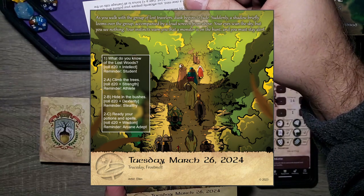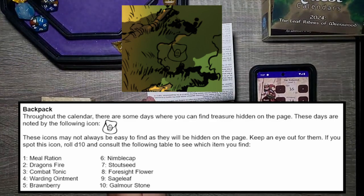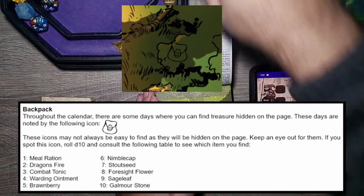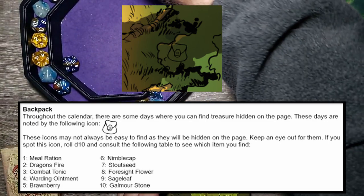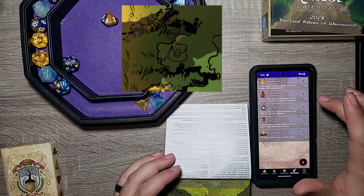First, we're going to look for a backpack or anything — and there's a backpack right there. For those who don't know or forget, throughout the calendar there are some days where you can find treasure hidden on the page. These days are noted by the backpack icon, which may not always be easy to find as they'll be hidden on the page. If you spot this icon, roll a d10 and consult the following table to see which item you find. We rolled a d10 — that's a one — which is a meal ration. Hey, we're on a long journey; I will take meal rations.